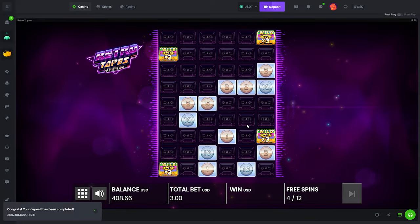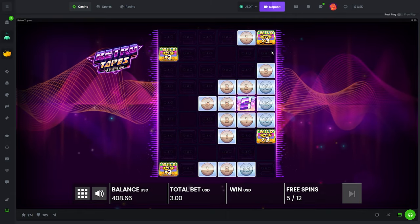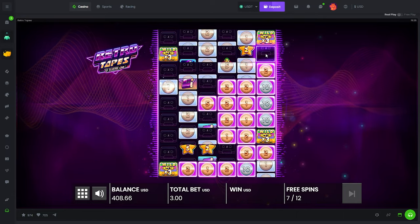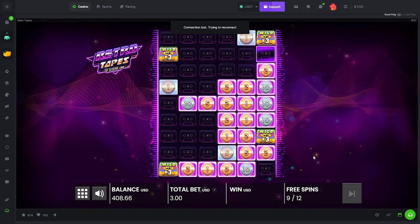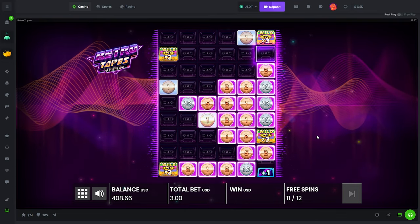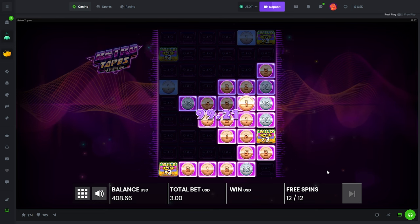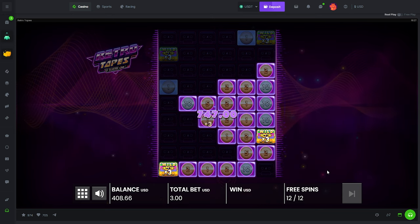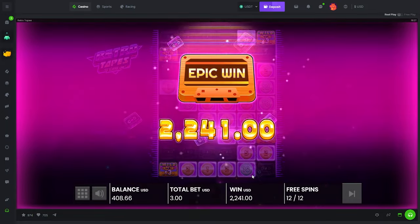Especially with how it just gave us those extra spins — four extra spins, that's really nice. It makes it easier for these to connect. Oh my god, drop that please — connect that, connect both of them! Connection lost — alright, please drop that top right, just connect it, just triple this up one last time, do it! Why not? That's my question. It would have been just under 7,000 and then we would be completely even.